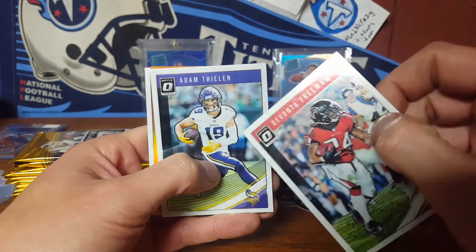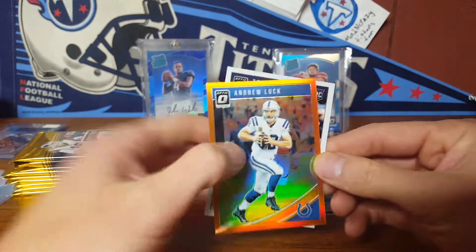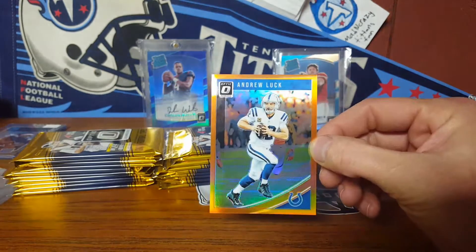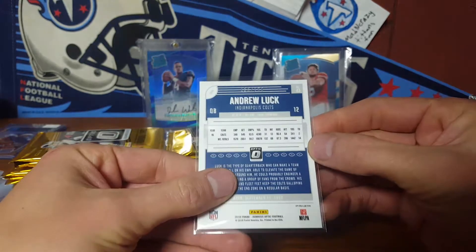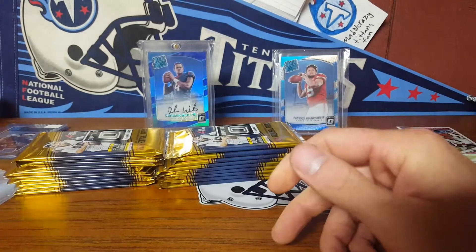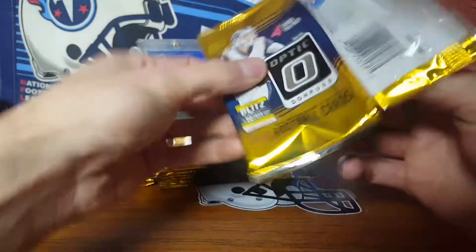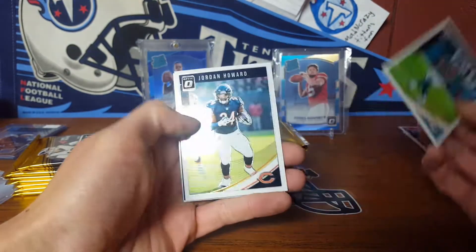First packs opening Optic this year. You got this black outline — that's alright. The first parallel we're gonna pull is Fumigali — it's Andrew Luck, the orange. Not sure on the numbering, but of course we're gonna pull a Colt to start it out. That's out of 199. I'm not a fan of where they put the numbering — that's harder to read. I open this stuff for the color more than I do the hit. Of course the hit's awesome, but that's just me.